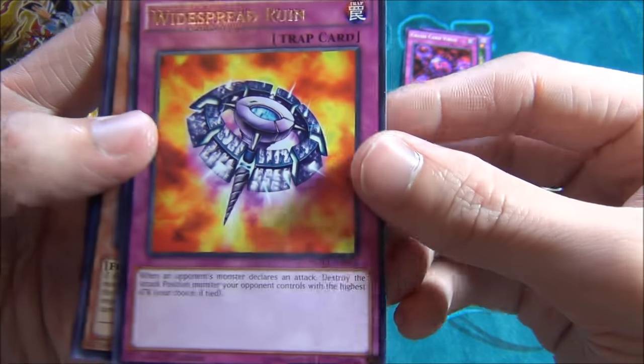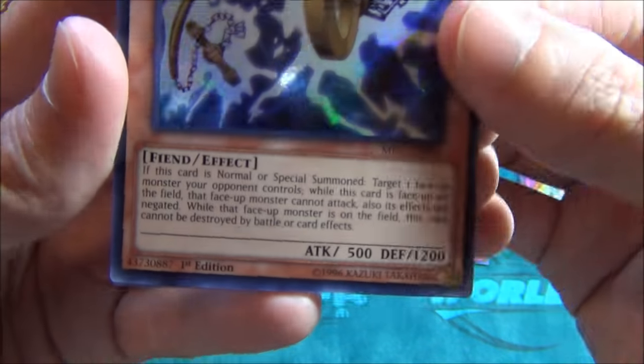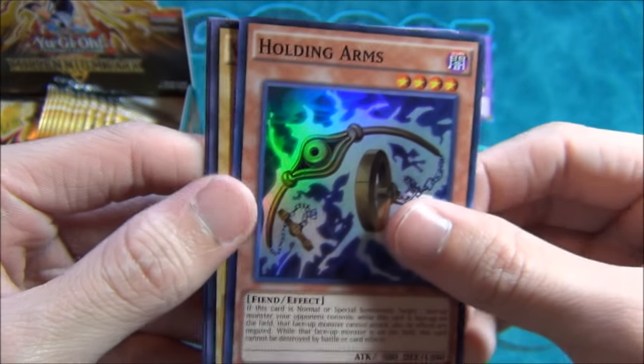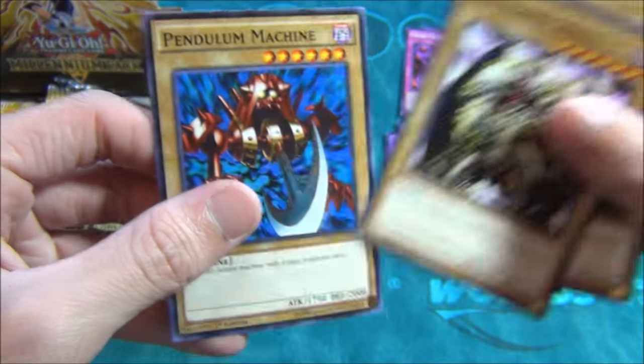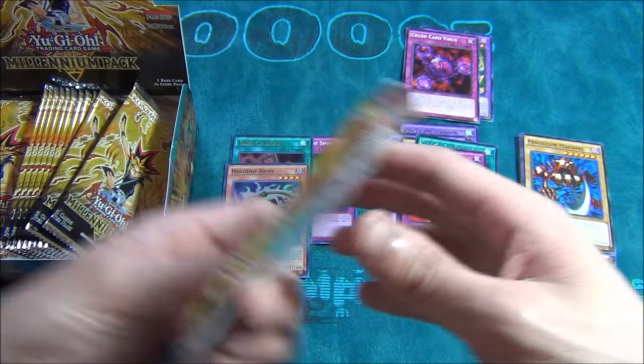Widespread Ruin, Alternate Art from Japan — pretty cool. Holding Arms — that's a new card. Normal Summon, Special Summon, target one face-up monster. I think the other one's True Name — that one's the good one, this one's okay. The original Pendulum — doing it before Pendulums were cool, guys.